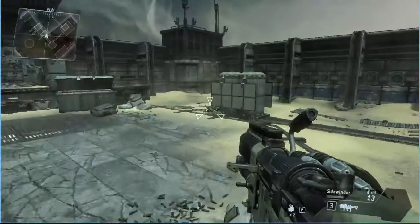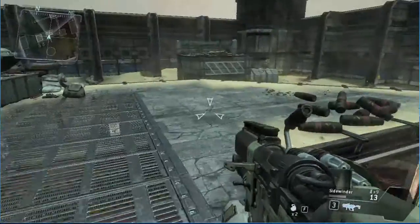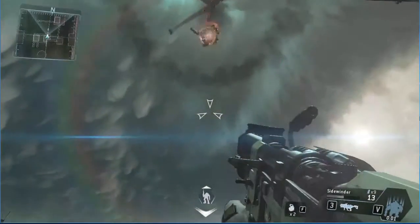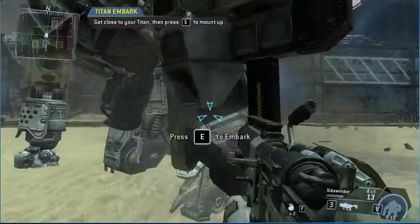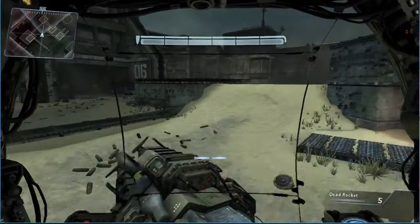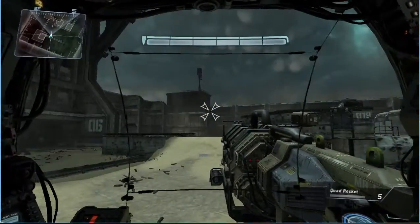"Pilots earn credit towards their next titan drop by engaging in combat. Once your titan is built, you can drop your titan onto the battlefield. To continue, please initiate titanfall — look to the sky to watch your titan fall into battle. Get close to your titan to mount up. Titans are designed to be a natural extension of the pilot. Firing your titan's primary weapon is as easy as firing a pilot weapon — kill the hostiles."